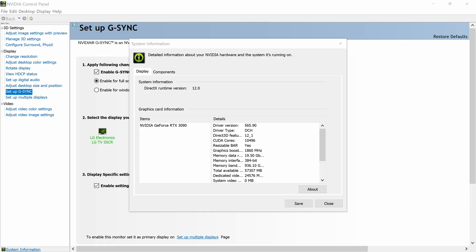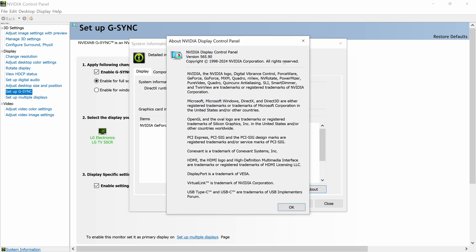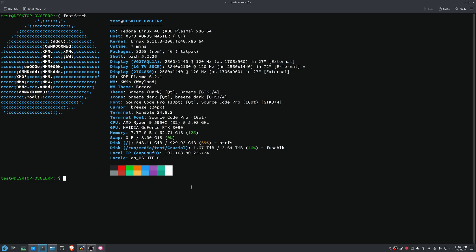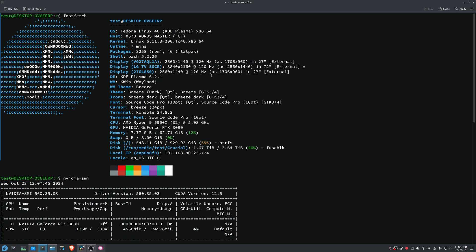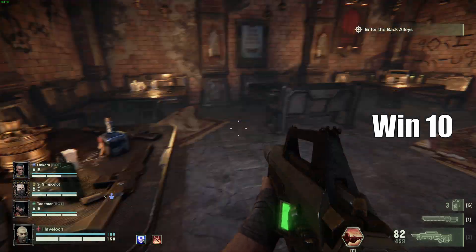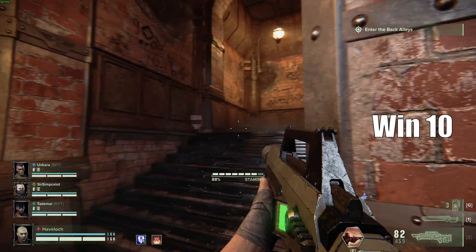I'm running Windows 10 with NVIDIA drivers 565.90 for all the Windows testing. For Linux, I'm using Fedora 40 with the 6.11.3 kernel and NVIDIA drivers 560.35.03 — proprietary drivers on Linux. My computer has an AMD 5950X at base stock clocks, an NVIDIA 3090, 64 gigs of memory, and every game is running off an SSD. I tend to run all my games at 4K, so keep in mind all frame rates you see are at 4K resolution.